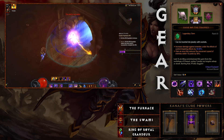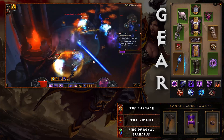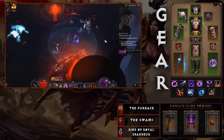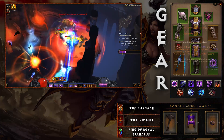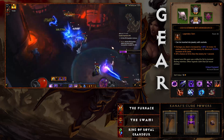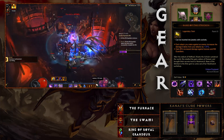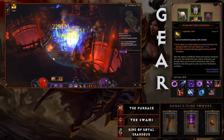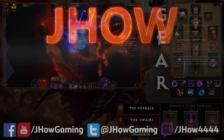For legendary gems, Bane of the Trapped is a great start — Ransler's Folly and Spell Steal provide the CC needed to trigger its damage amplification. Zei's Stone of Vengeance synergizes well with Starfire since both reward fighting at maximum range, giving extra damage to distant enemies. Finally, Bane of the Stricken stacks damage per attack against a single enemy — essential for high Greater Rifts where you'll spend more time fighting individual enemies like Rift Guardians and bosses.